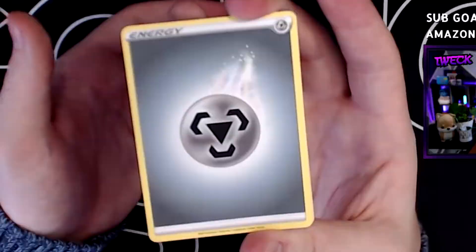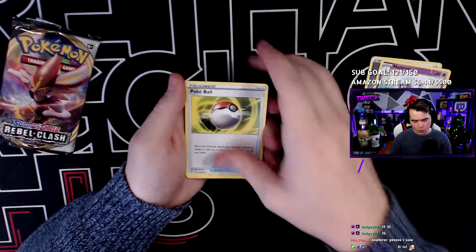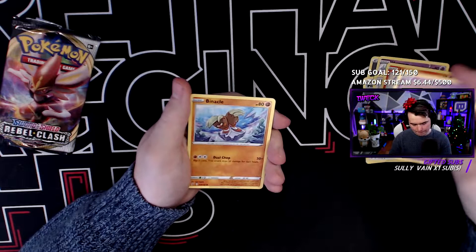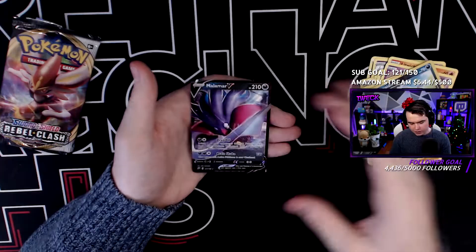Onto another Rebel Clash - I'm gonna say Fighting Energy. Dang it, never get it. Steel Energy, Hatterene, Pokeball, Lampent, Stonjourner, Litwick - ooh, are we gonna get a Chandelure? Galarian Corsola, Binnacle again, Scyther again, and the reverse holo Impidimp again - you can't even tell that thing's holo. And on the end - come on full art, come on secret rare! Just a regular V card, Malamar. That's a dope one though, I like that one a lot, very sleek and slender. We'll take that hit.